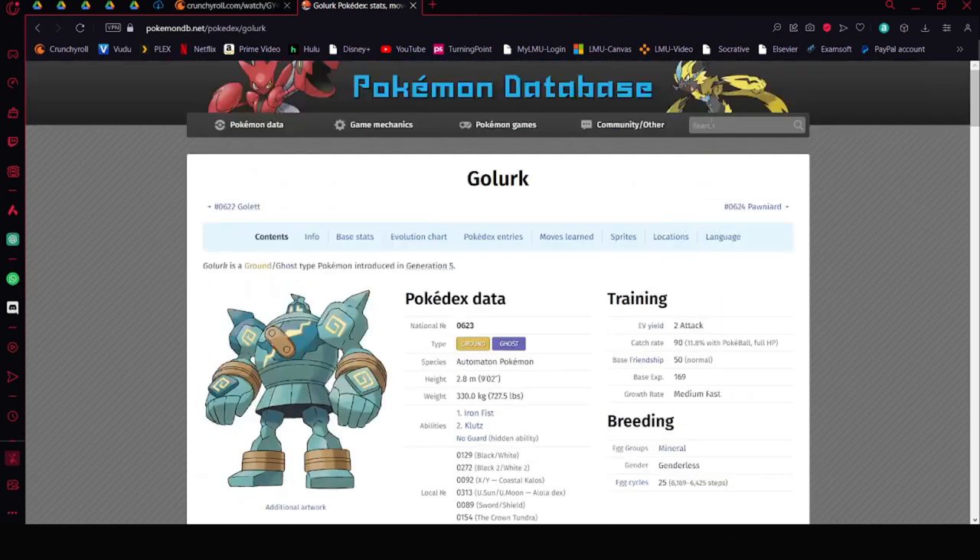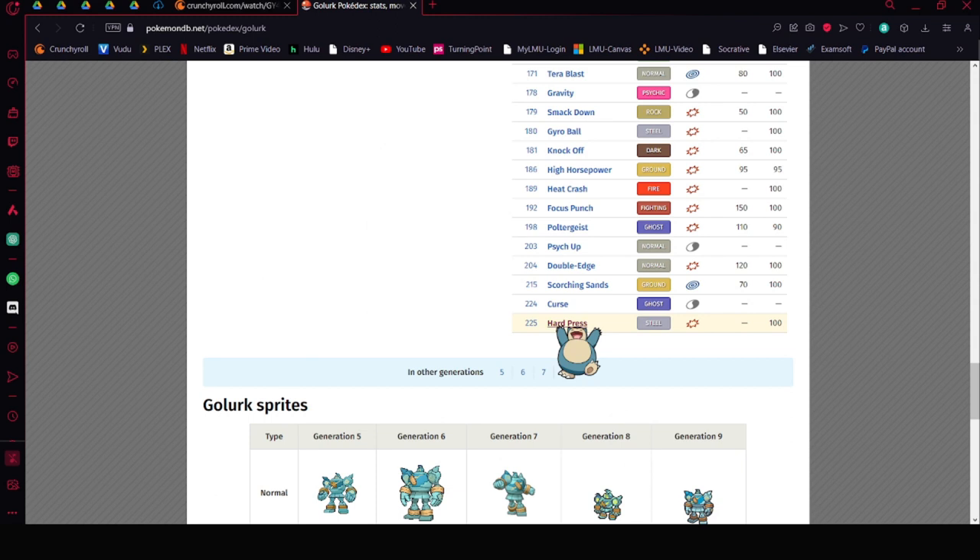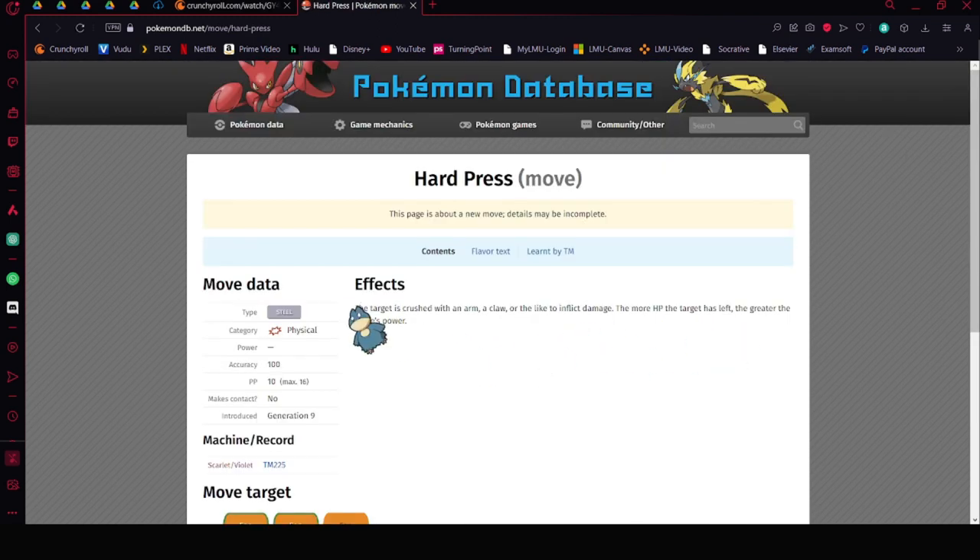Hard Press is another option for Golurk — the target is crushed with its arm, and the more HP the target has left, the greater the power. This is a move that might be effective early in the raid, but we'll have to see how it works.